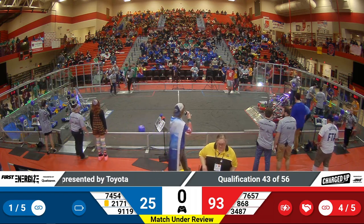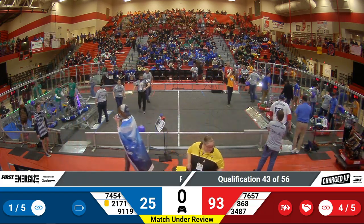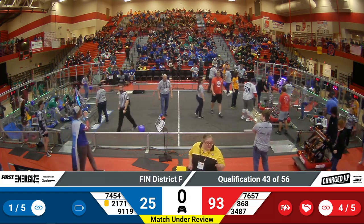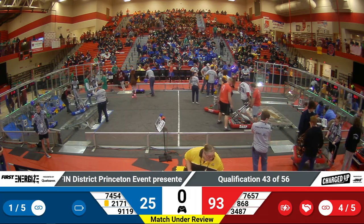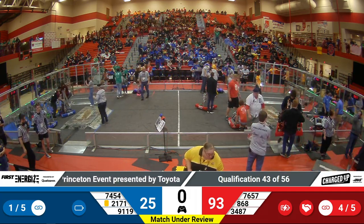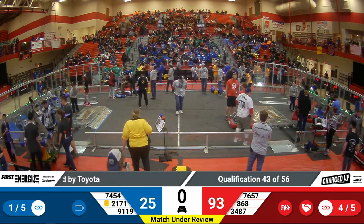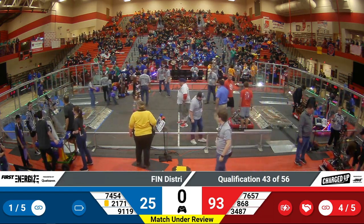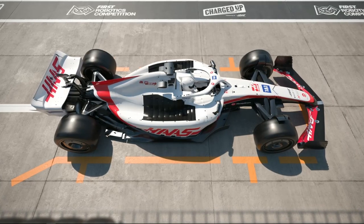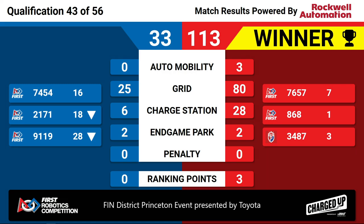And before we see our scores, great job to the ultimate cheer squad. You'll see them running around at this event, working on hyping up the crowd for some of these teams that may not have as many cheers here. So great job, you guys, keeping the energy loud and proud for all teams out there. And we have your scores from quals match 43. The winners: your Red Alliance. Red Alliance winning 113 to 33. Congratulations to the Red Alliance for winning quals 43. You're at the Finn District Princeton event presented by Toyota.